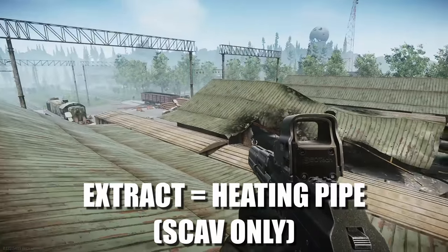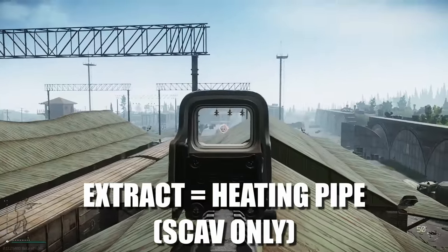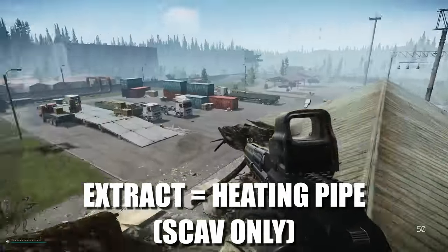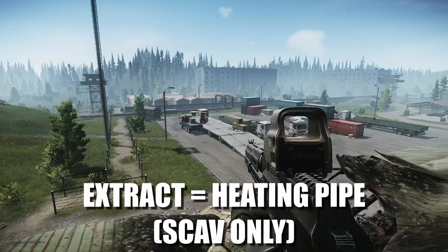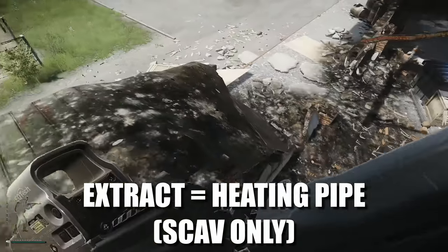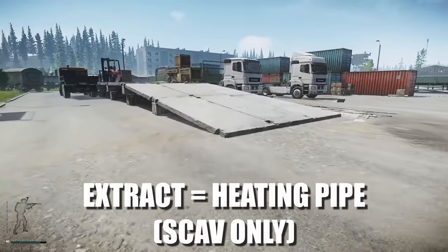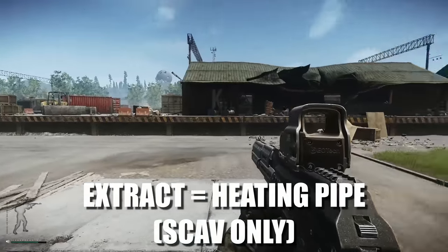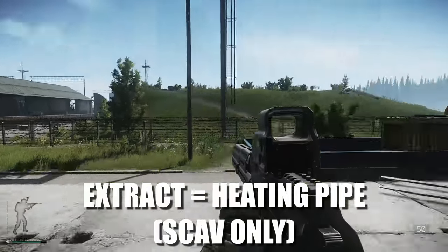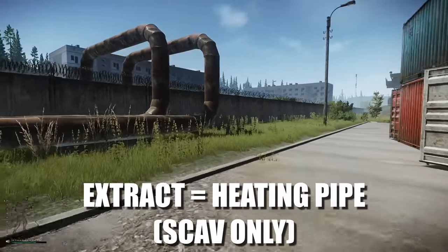We are by the train station — the one that's kind of blown up a little bit with a giant hole. We're going to start with heating pipe, which is over here. This is a scav-only extract, so if you're a PMC you cannot extract from this location. Head north from the train station and you'll see two pipes going over the wall — this is the extract.